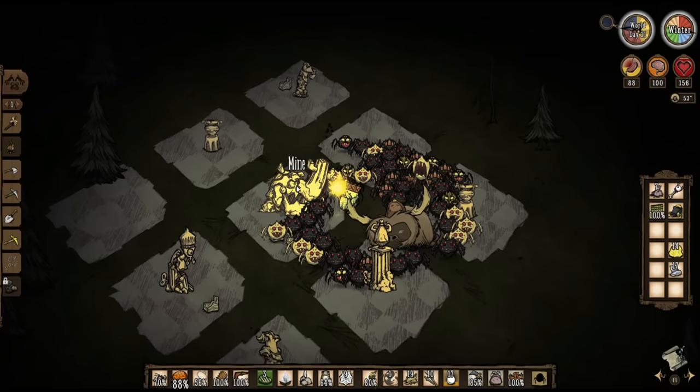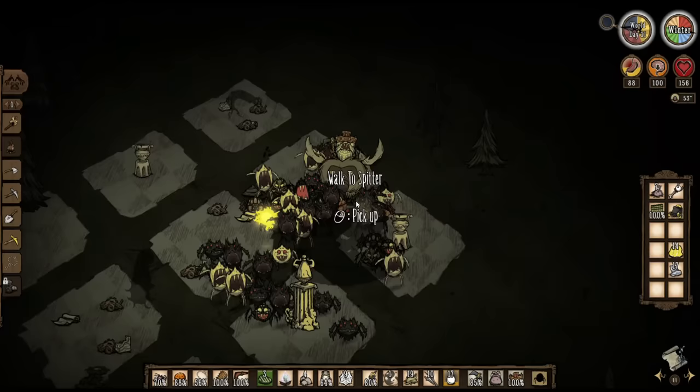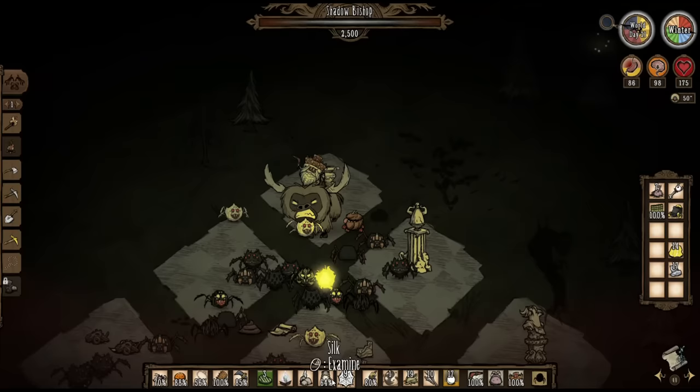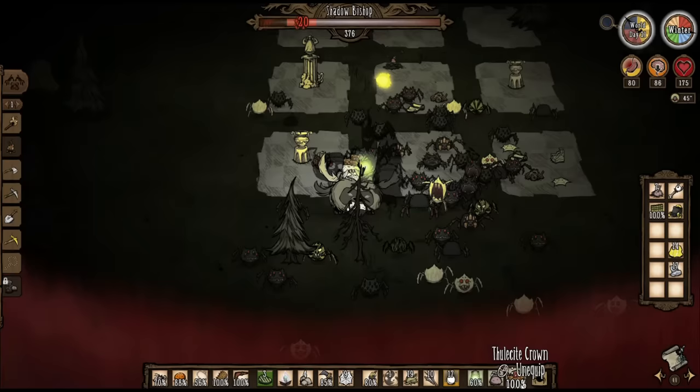The rook will probably hit you — if not, just attack it once to aggro all your spiders onto it. If you have an army like mine, the rook should be dead in less than 5 seconds. The next phase is much trickier, since at level 2 both pieces have the ability to panic your spiders. There's nothing you can really do about this — just focus on attacking the bishop and dodging both it and the knight. If you're riding a beefalo, you'll have enough speed to outright dodge the knight, however you'll get hit at least once by the bishop's attacks. Use the webby whistle if your spiders get aggroed onto the knight, and just keep dodging and focusing fire on the bishop. Eventually the bishop will be defeated, and the knight will go into level 3.